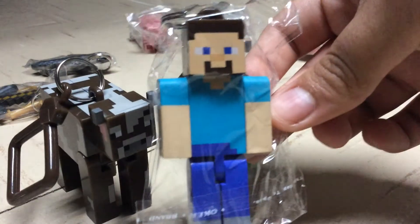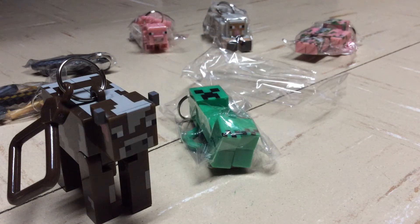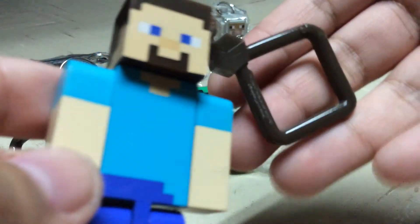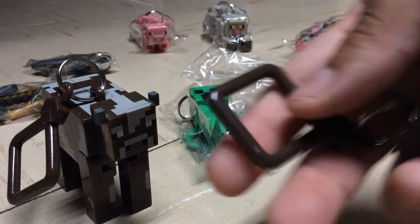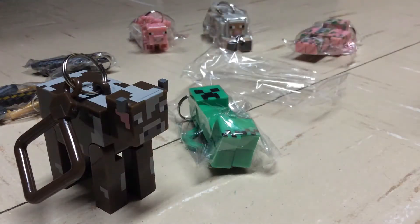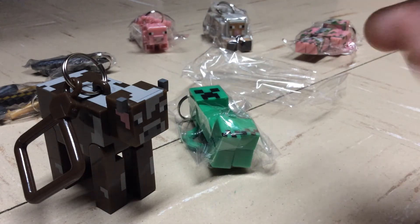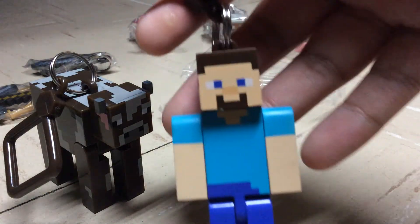The next thing I have is this Steve, and I was pretty happy about this Steve. Like all the others, it has its own hanger. The hangers match mostly what the character's theme is — like Steve is kind of Earth or human, so his is brown. And the skeleton's was white, Creeper green, and cow brown as well, because of Earth. That's what I believe — or it could just be that they're matching. I'm not sure.